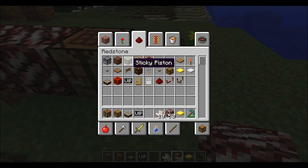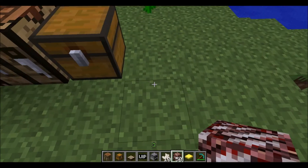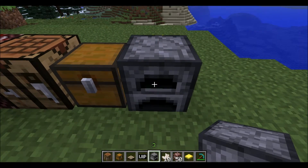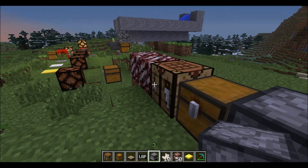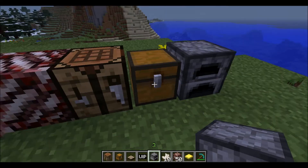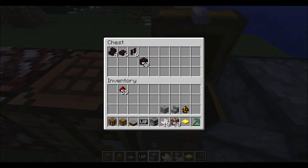You can now craft or cook your nether items to get new blocks. Things like nether brick, nether fence — you can craft a nether fence, nether slab, nether stairs, and nether brick.